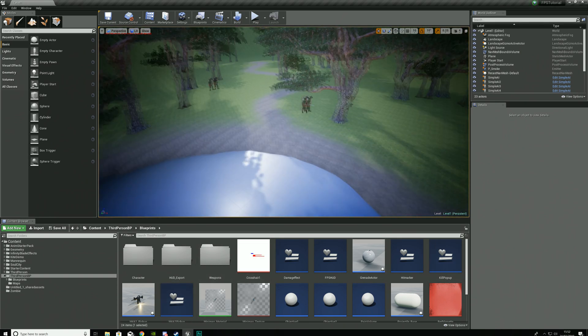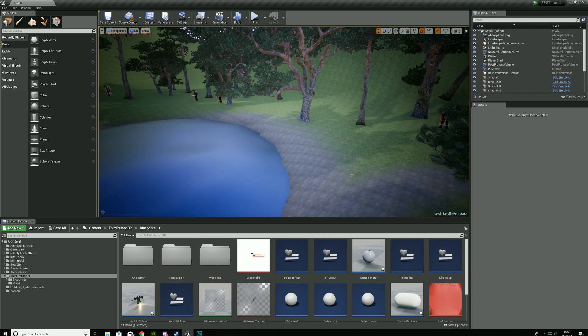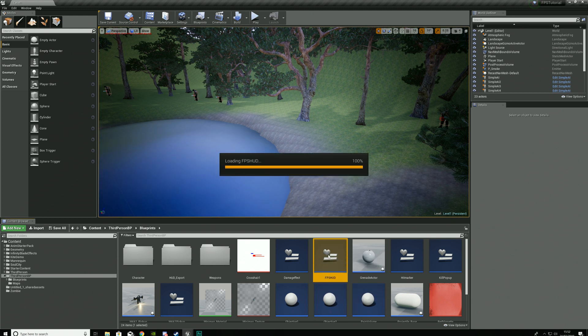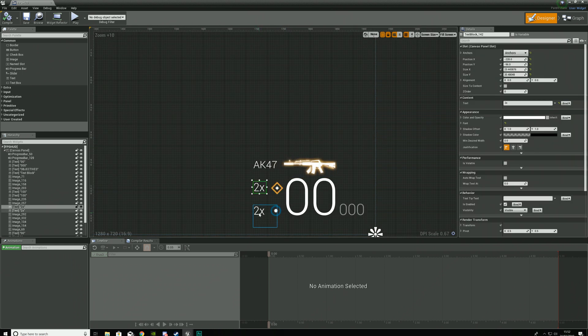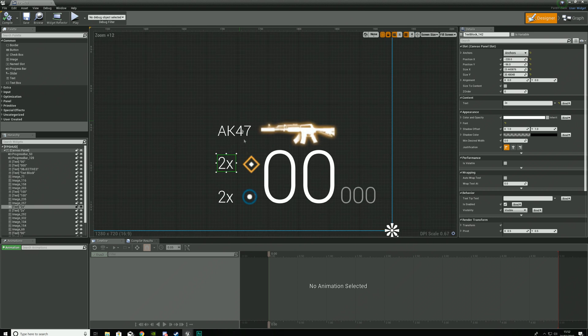With that done, we now need to essentially link that number to the heads-up display and then link it to the action we've programmed for our game. So we're going to open up our FPS HUD widget blueprint, and inside of here, as you can see, we've got two pieces of text for those two different grenades. The top one is going to be our frag grenade and the bottom one is going to be our smoke grenade.